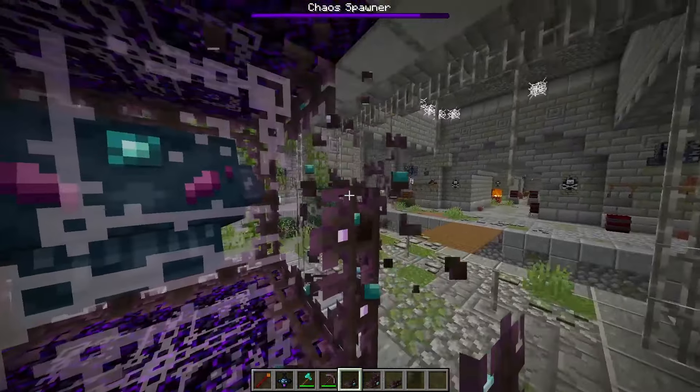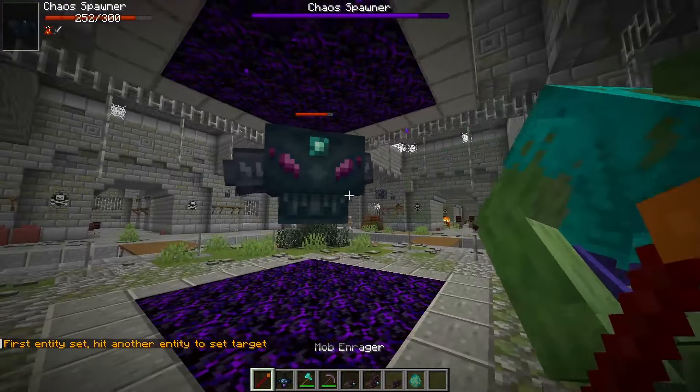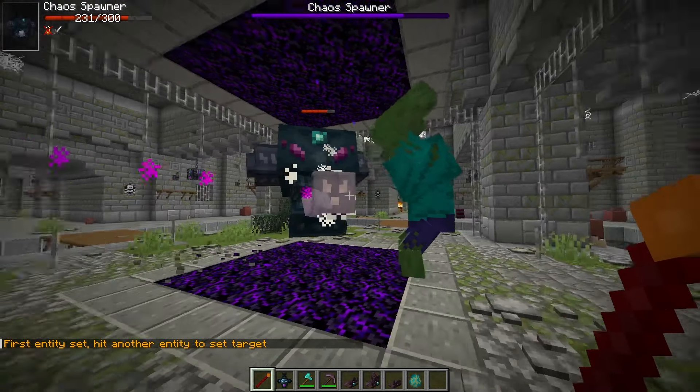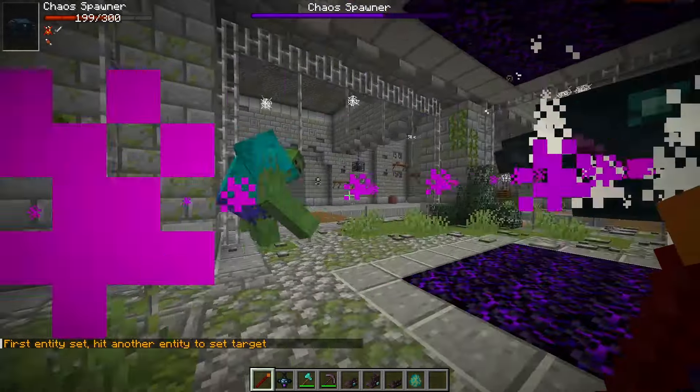So I think our best way to make it always fightable is to simply remove the cage. This way, the boss can always be attackable, which means now they should... Oh. Oh, it ignores the mob. Oh, that's not good.